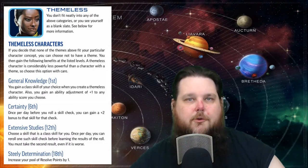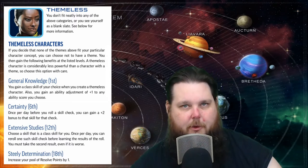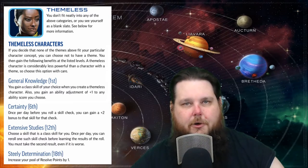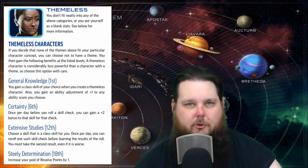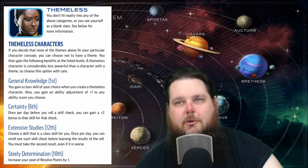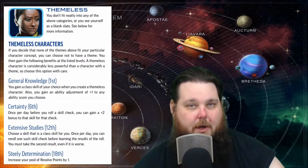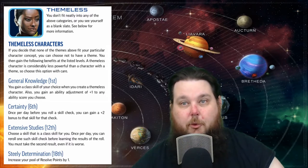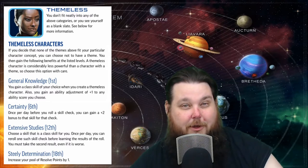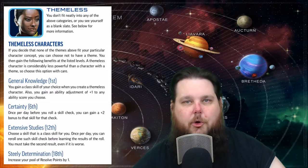The first perk is you're going to be able to choose any ability score that you want and put a plus one into it. Just remember when creating your character in Starfinder you cannot start with an ability score higher than 18. Secondly, you get to gain a class skill of your choice — so if you want a stealth class skill, you can add that into your list if it's not already there.